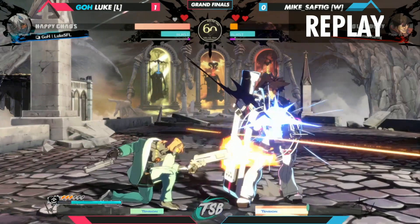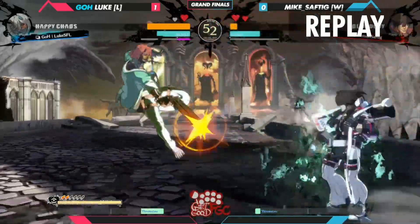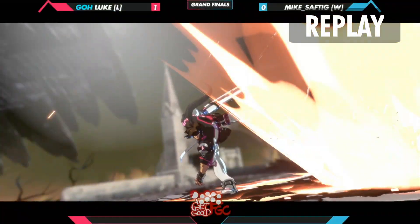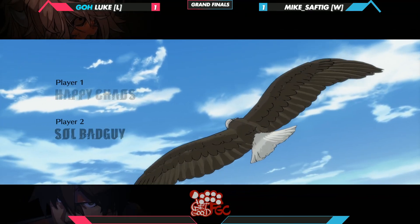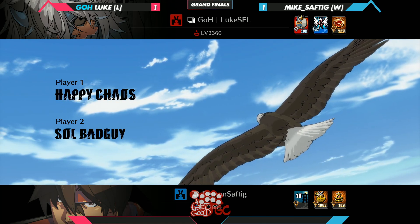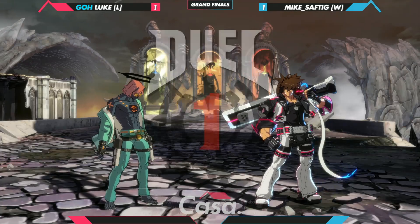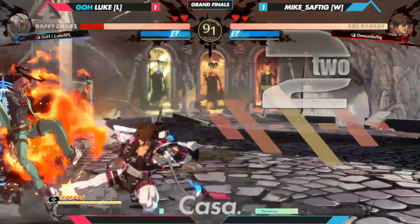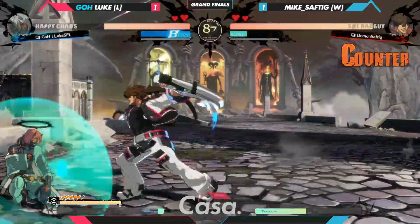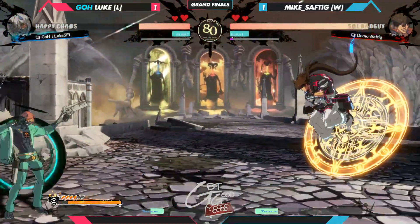I don't think Mike even used wild throw a single time in the first set — saving that option for Grand Finals. Mike has been very sparing with it. I think he did it versus Cinnamon once, but it's not a tool he brings out heavily, yet it is so effective when it comes out — always there to close out these rounds. 1-1 on the set now. Both of them playing very close games. I think Luke is playing it very well, Mike is playing it incredibly well — I have no favorite here. The only favorite I have is the game of Guilty Gear Strive, because right now these two players are playing it to the fullest effect.